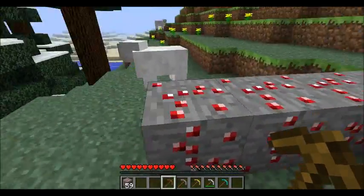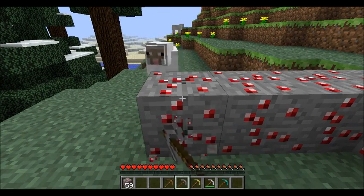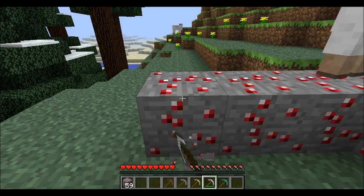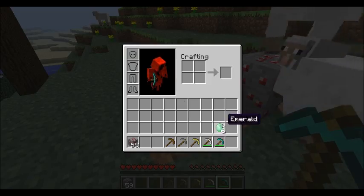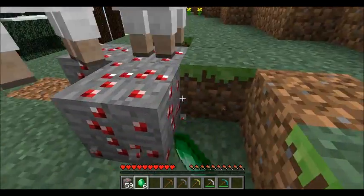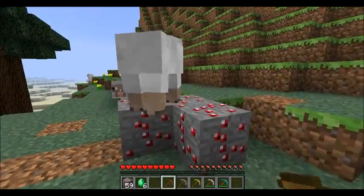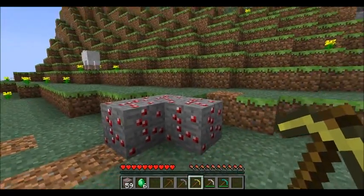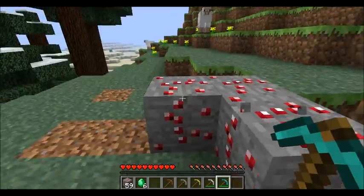In this update we have a new ore - emerald ore. It cannot be broken by wood, stone, or gold; you have to use an iron pickaxe or a diamond pickaxe. It gives you an emerald which is green, but the ore itself is red, so I'm not exactly sure why that's done.